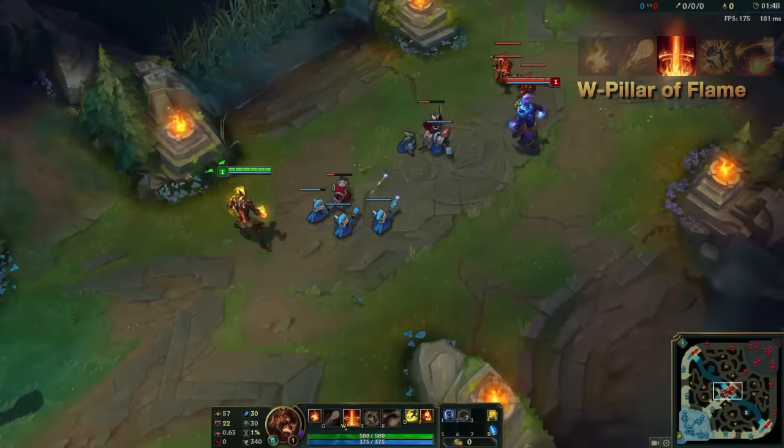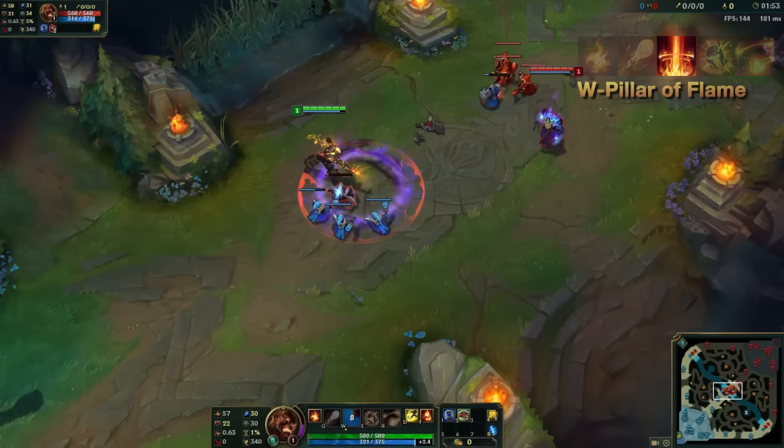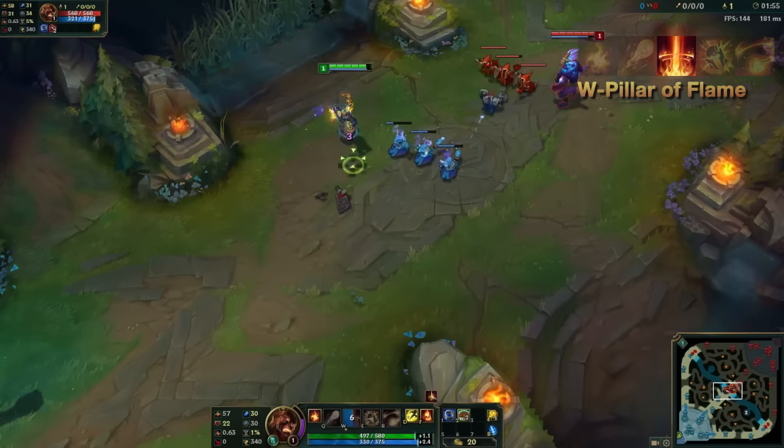Brand's W is Pillar of Flame. Still the AoE nuke we know so well, that will do 25% extra damage if targets are affected by Brand's passive.